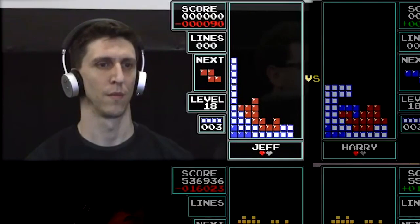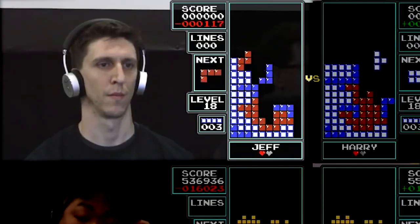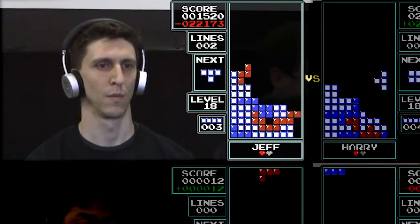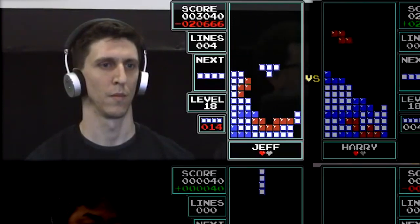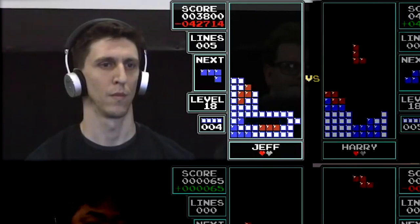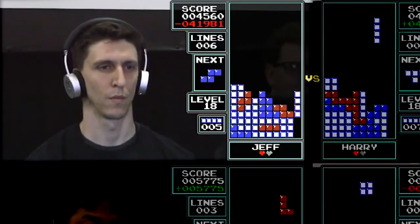This is the rubber match between Jeff and Harry. Jeff does like to build up the long bars on the left side. Jeff will do a less than ideal piece placement and then deal with it later. That sometimes works — like you could tuck, like he did just there with the T. But sometimes you become too dependent on what pieces come.